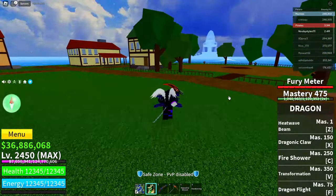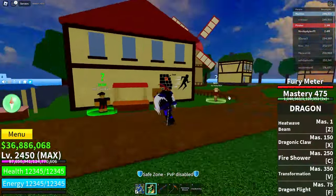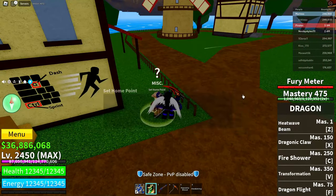The first thing you're going to have to do is come to the first sea — this glitch only works in the first sea. Come to the pirate starter area and set your home point here.